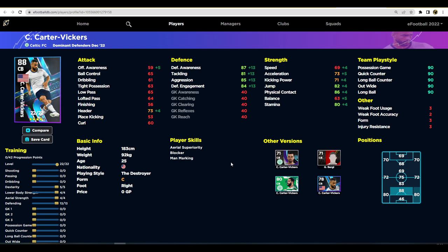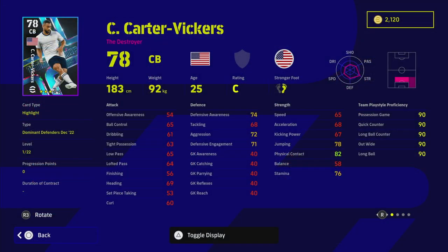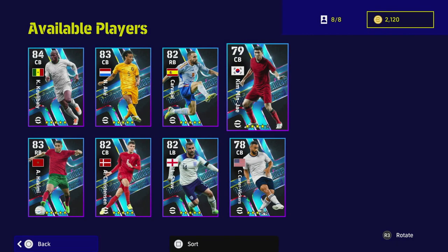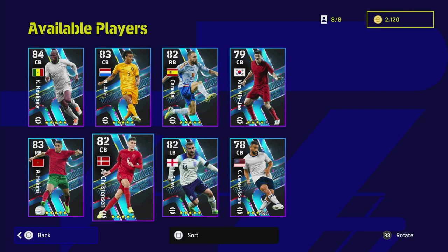Same with Kim Min-jae — he's really tall so you'll be training up his header ability. He has a lot of good player skills including interception and blocker, unwavering form, weighted pass, and sliding tackle. That's not bad at all if you're looking for a card like that, but there are a lot of cards like this in the game.